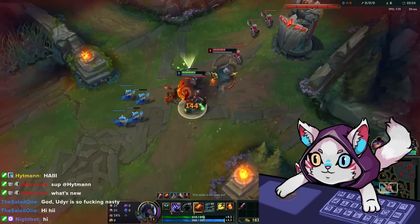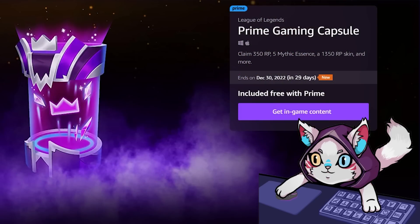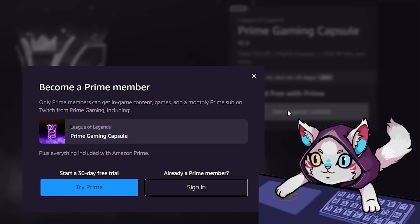I'll leave a link in the description for the page that you go to, but basically head over and click on the big purple button that says 'get in-game content.' Now Twitch Prime does technically cost money, but you can just get a 30-day free trial which you can cancel at any time after you redeem the capsule, so it is technically free in that sense.